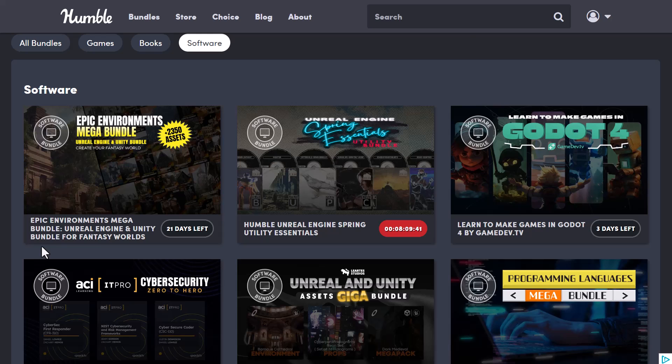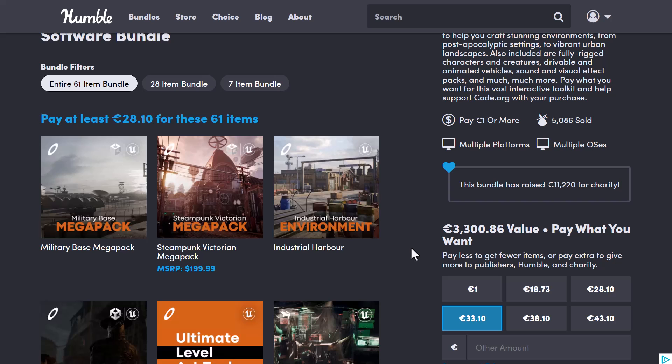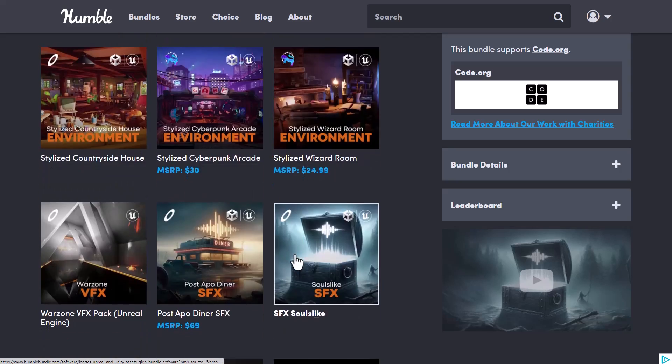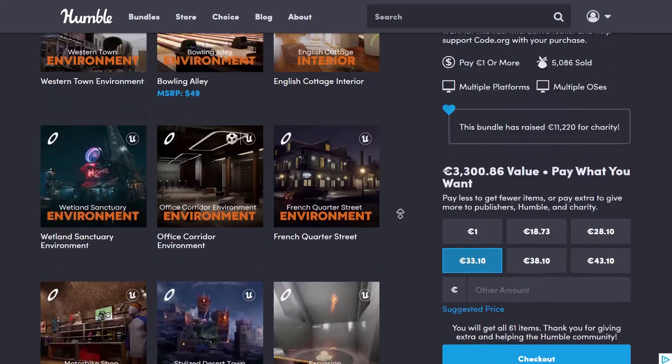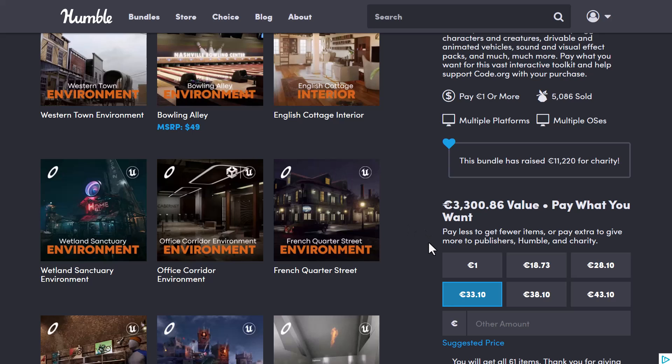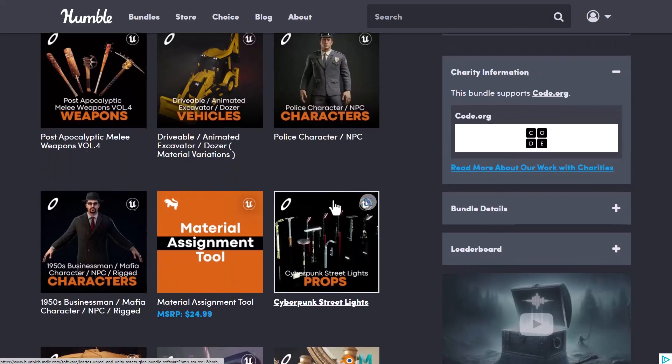Something pretty close to the Epic Environment Mega Bundle is the Unreal and Unity Asset Giga Bundle. This is also doing a massive discount — originally all of these assets, tools, sound design, and props were going for $3,300, and you're paying less than two percent to own all of them. You can simply pay $33 or $28 to own them.